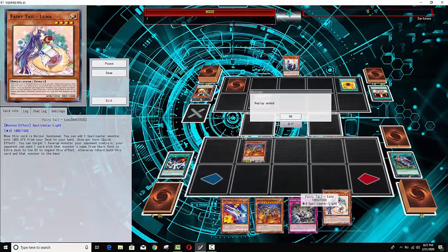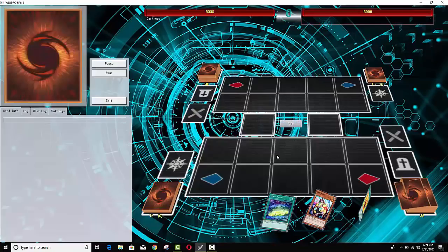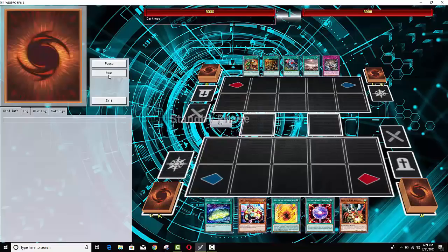Luna is another good option for this deck — it's like another normal summon. Basically you can use Luna to Kaiju your opponent, then summon Luna, bounce the Kaiju, and then Kaiju your opponent again if they have multiple disruptions. That's a way of outing like the Subterror board. Anyways, this is the final game.